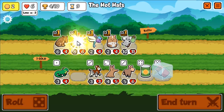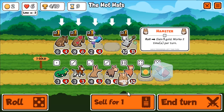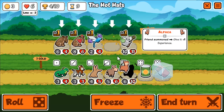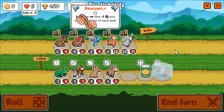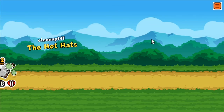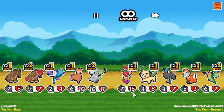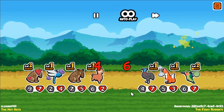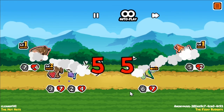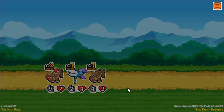I decided to level up the Tapir and got really lucky — I see the Alpaca. With 2 gold left, I'm going to sell a Hamster, buy the Alpaca, and end my turn. In this fight, you'll see why nothing really matters. Turn 9, I'm not super strong, but it doesn't matter, because the Tapir just spawns over and over again. Easy win.